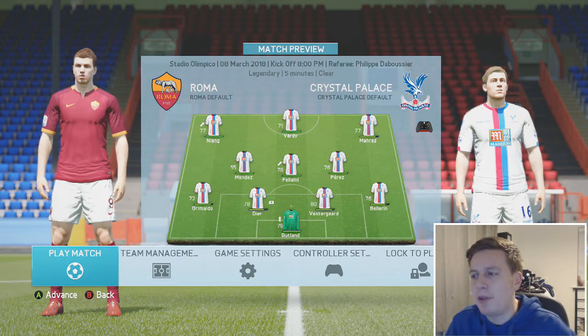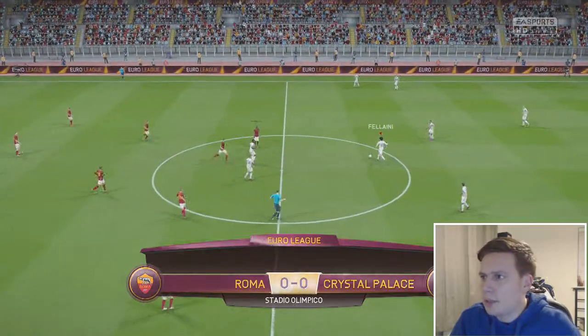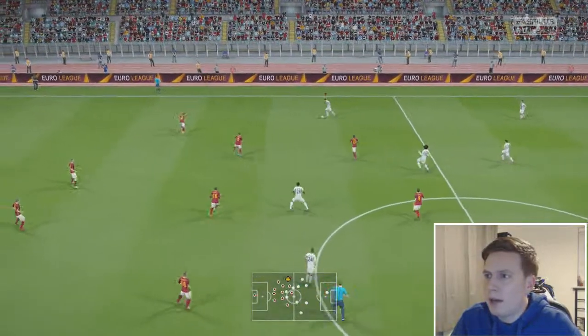Grimaldo at left back, Dier, Vestergaard and Bellerin is the rest of the back four. Here we go, this is going to be a tough one. Away goals on the agenda, that is the plan.